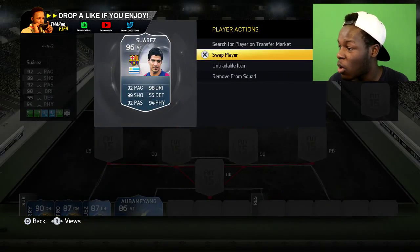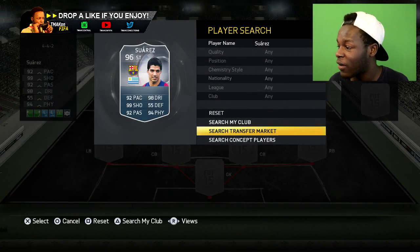Hey guys, T-Max signing in and today I'm going to be showing you how to get Team of the Season Suarez for only 4k coins. I know most of you guys won't be able to afford him and really want to see how he plays, which is why I'm making this video. If you go on the market right now and try to find Suarez, you literally cannot find him — he's extinct at the moment.